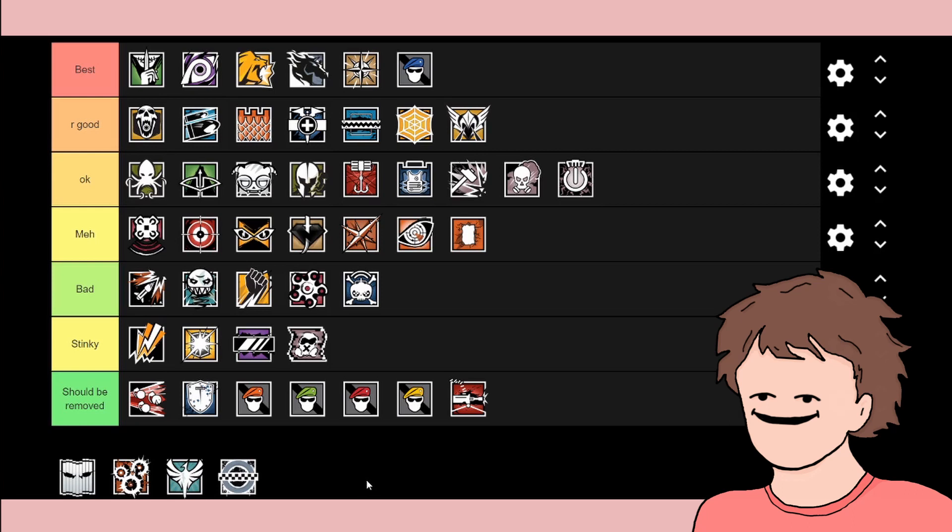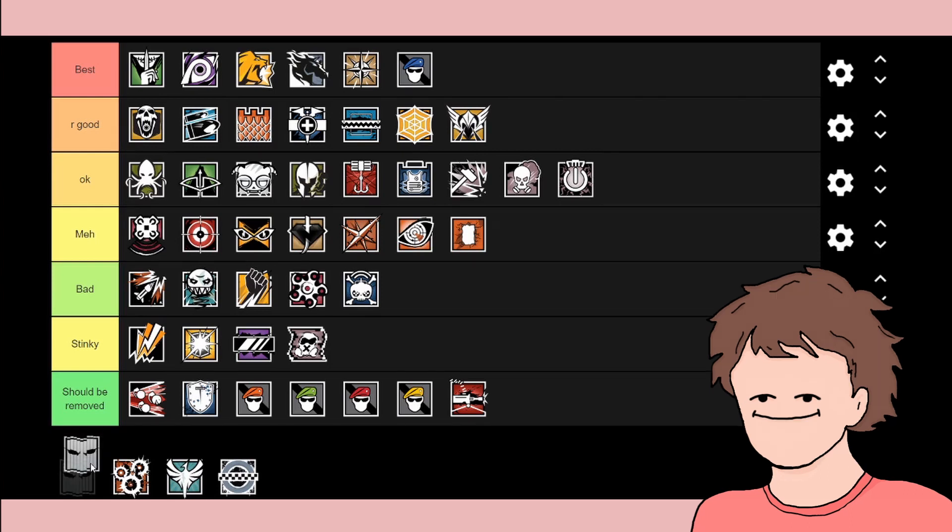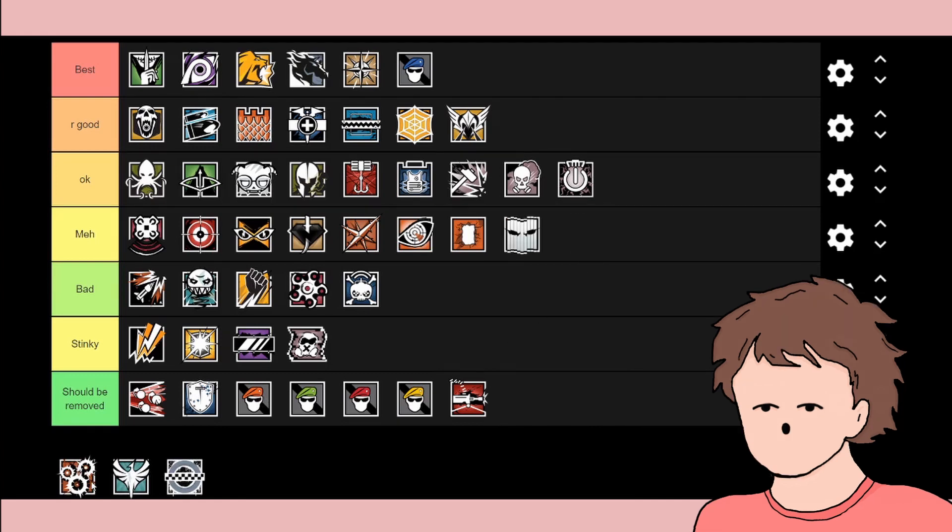Vigil has a cloak which electronics can't detect, so it's useful against operators like Twitch and Valkyrie. It's useful, but it's not that helpful in the long run, so I put him in a lower tier.